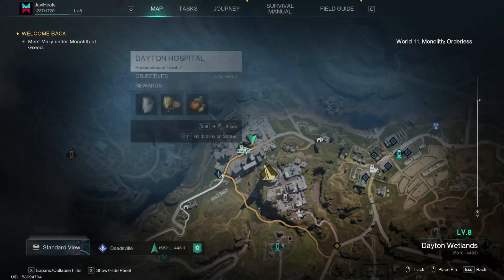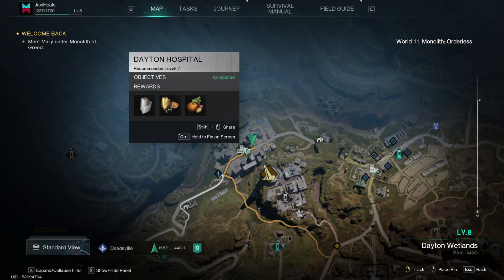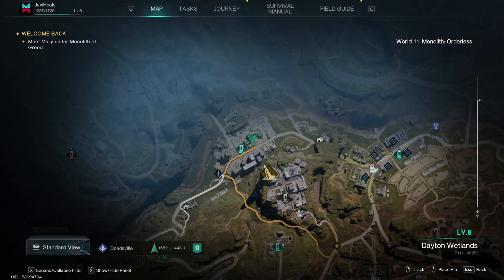That is all of the crate locations in the Dayton Hospital in Once Human. Check out the playlist you see now — that will show you all of the crate locations, as well as loads of other guides.